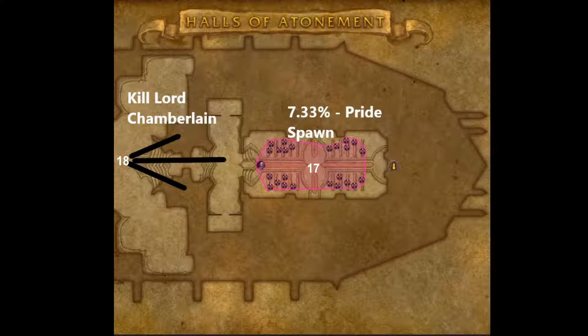This is one of the routes my group uses and we've had success with it. It does require invis pots or a rogue — one of my group members is a rogue so we use that to bypass the trash after the first boss. You only get Prideful for the first boss, then have to kill the second and third without it, but it doesn't really impact things. You get Pride for the last boss and wrap it up. If you have any questions, feedback, or different routes that work better, please let me know in the comments below.